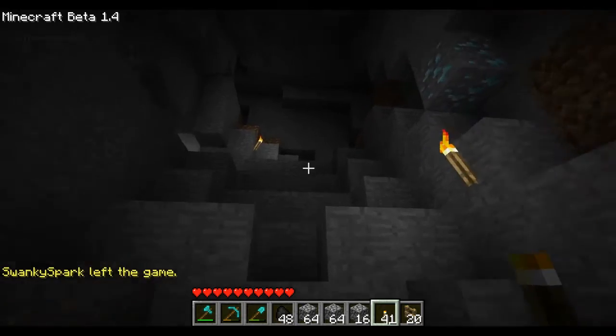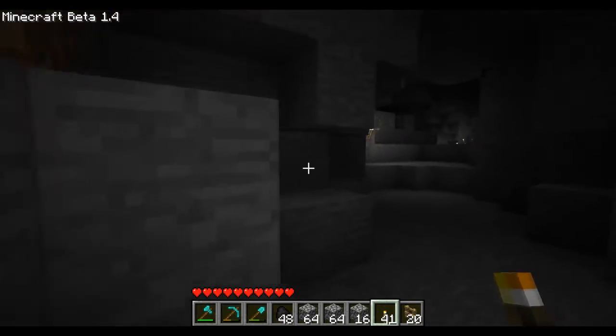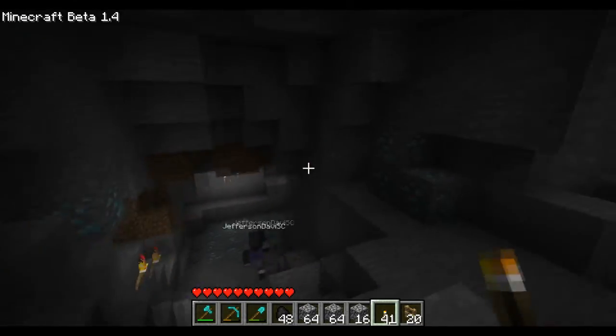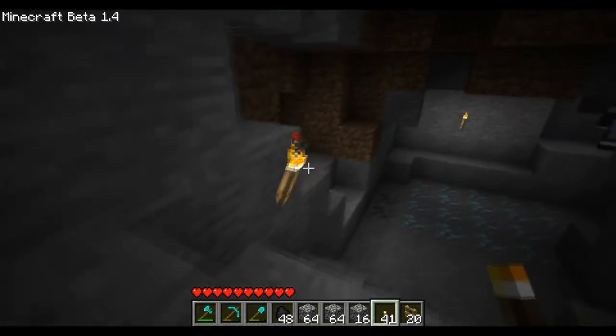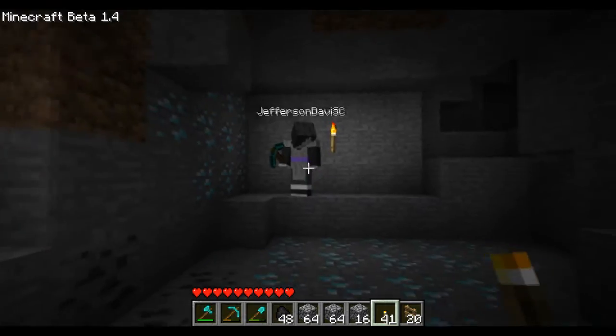Okay guys, this has been a tutorial on how to find diamond in Minecraft beta 1.4. Our alpha version went really good, but in beta 1.4 they changed everything around — all the locations. There was an update that came out and there was a glitch.